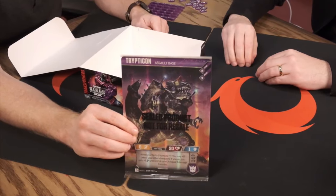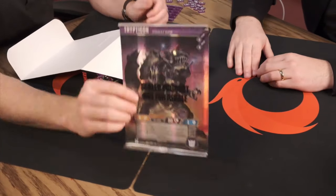We pull out the special Trypticon pack from the bottom of the box. Daily Fatigue in chat confirms this is indeed the set with the boats. It's a full-blown oversized card — comically big, reminiscent of a Focus Token Plus video they did several years ago. This Transformer is an Assault Base at 24 stars.